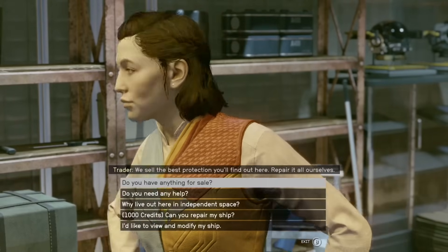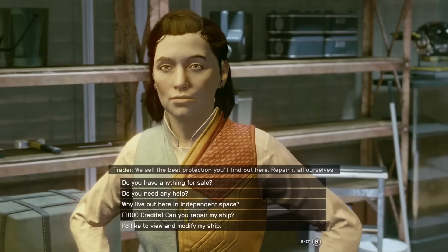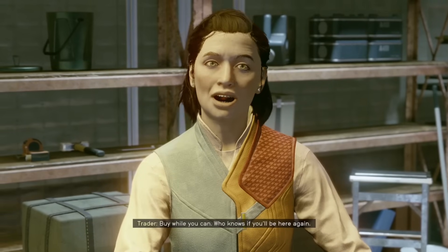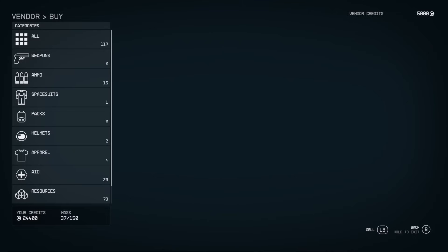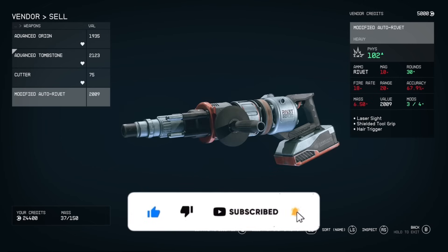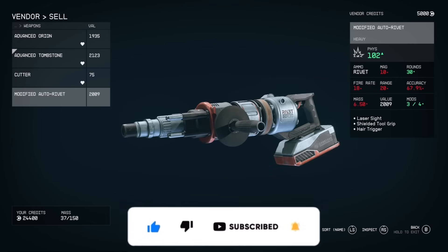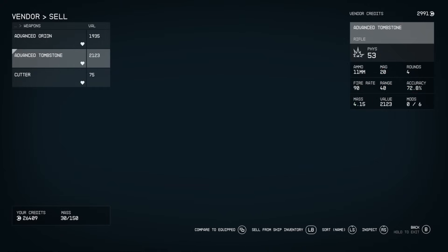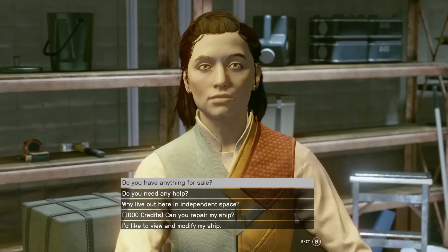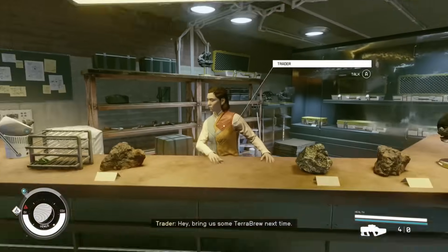When you go inside, you're going to find the vendor right here and you'll realize there's a stool next to her. If you go ahead and talk to her, you're going to see that she has a store, an option to fix your ship, and she even has a ship builder. Like any vendor, when you look in their stock they'll have vendor credits, and she will take almost anything — you cannot sell contraband here, but you can sell weapons, armor, clothing, ammo, resources, and everything else.